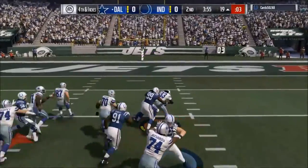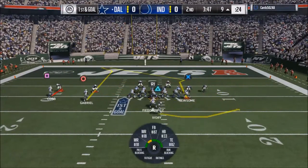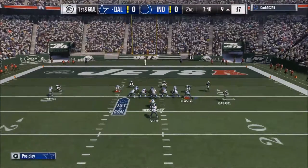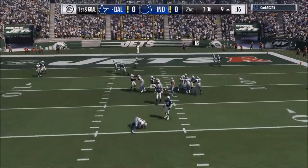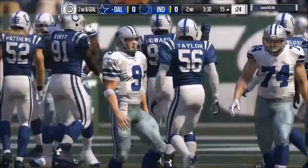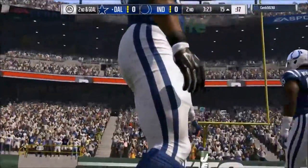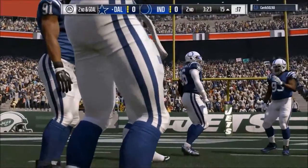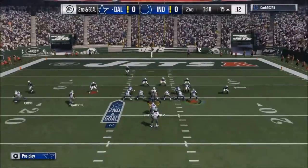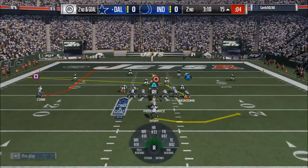Chris Ivory breaking tackles. For those of you looking for a red zone scheme, I think I-form twins is a very good option. I'm not a big fan of under center passing — I just don't feel very comfortable with it. I've never really felt comfortable under center, personally. I think it's just because I don't quite understand it well enough.